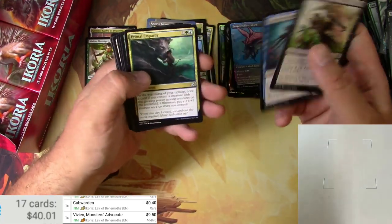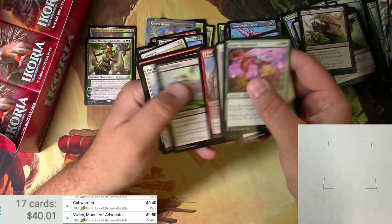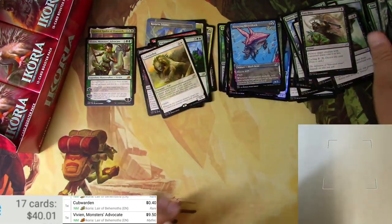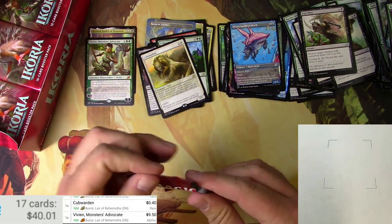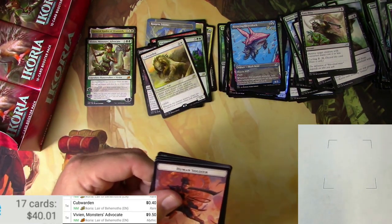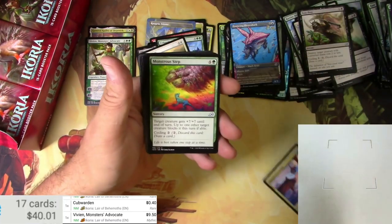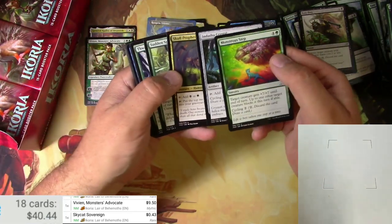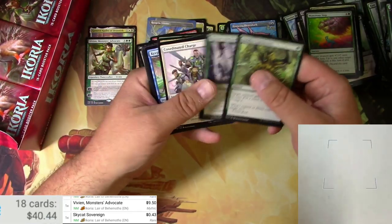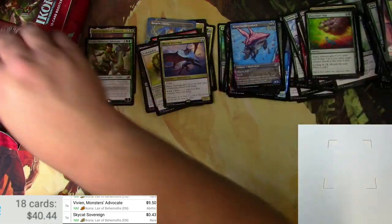Okay, two mythics down, three to go. Human soldier, Bloodfell Caves, and a Skycat Sovereign. Got some uncommons and nothing else in the common slot.